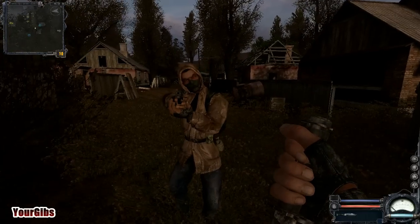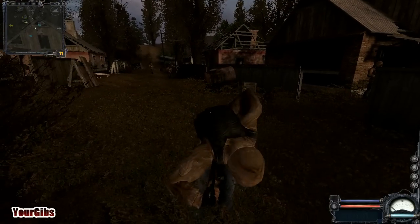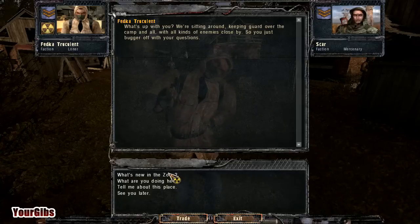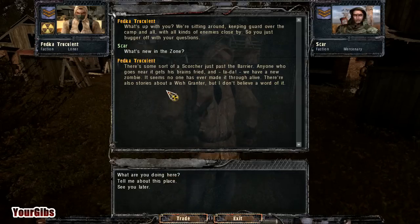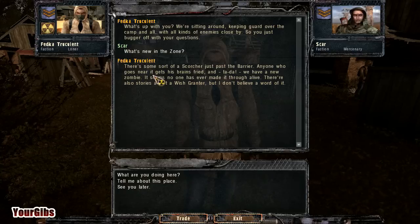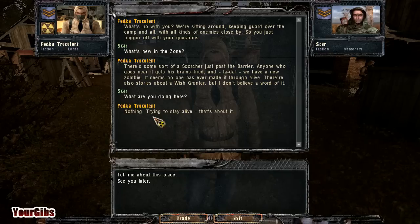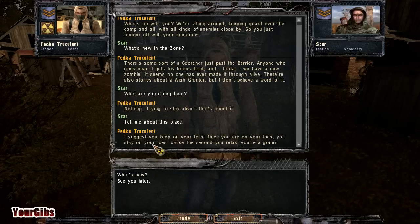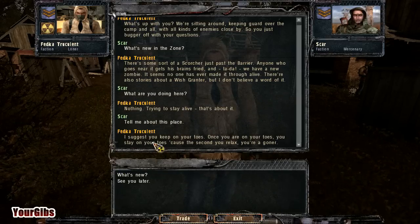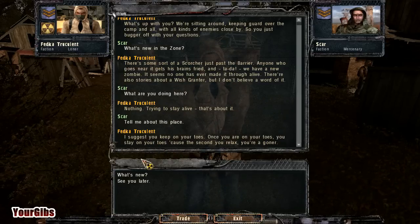We might have a conversation if you hide that weapon. I'm listening. What's new in the zone? There's some sort of scorcher just past the barrier — anyone who goes near it gets his brains fried. What are you doing here? Just trying to stay alive. Tell me about this place. I suggest you keep on your toes. Once you're on your toes, you stay on your toes, because the second you relax, you're a goner.